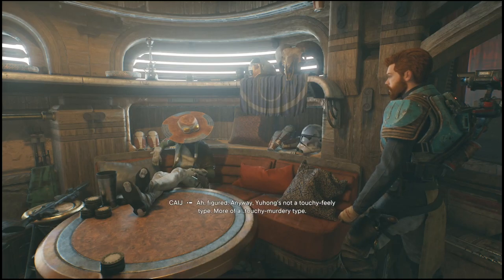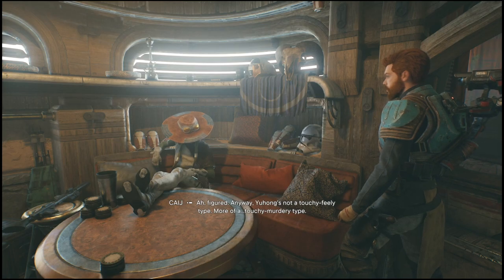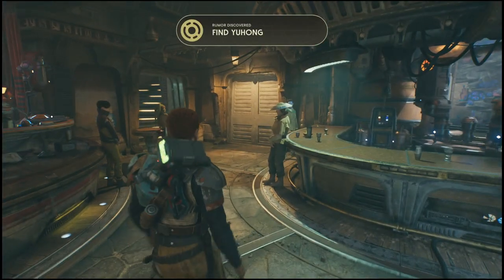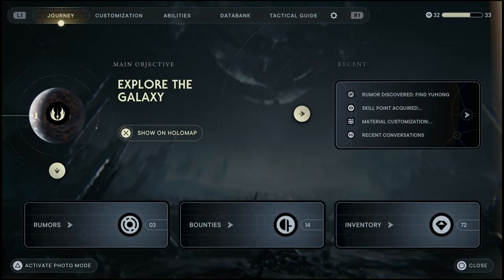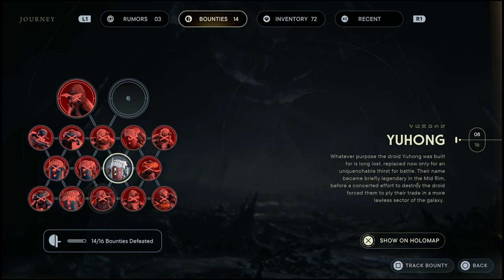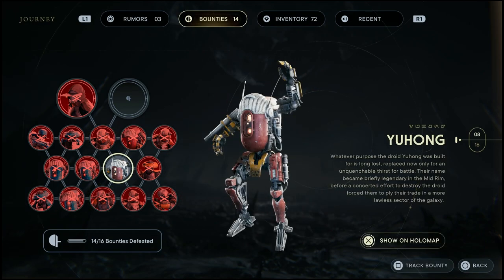What's going on everyone, Guiding Light here back with a quick Jedi survival guide. In this one I'll show you guys how to complete one of the very last bounties — this one is for Yuhong. If you guys need help with any of the other bounties, be sure to check out the channel; I've uploaded a video for every single one.